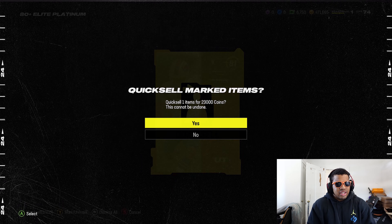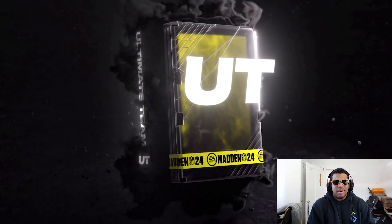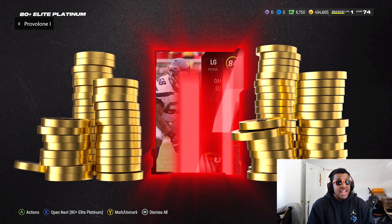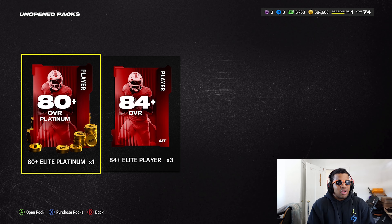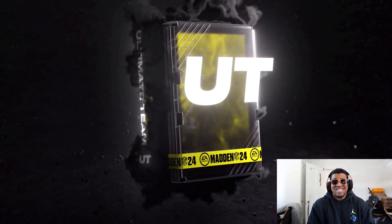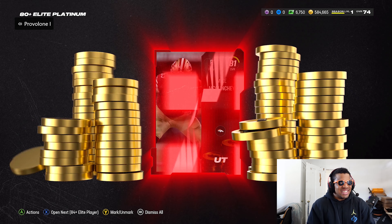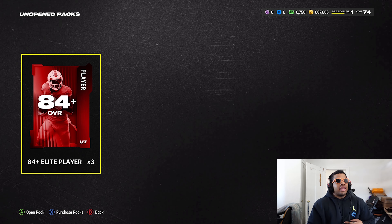Yeah, definitely 500k. I didn't think we'd get there — it looked like we were going to be stopped a little short. But Tyler Bass — I feel like we got pretty good luck. We got a good amount of 83s at 57,000 each, and then an 84 right there which is 90,000 — that gets us to just about 608k in coins.